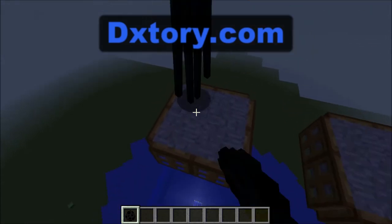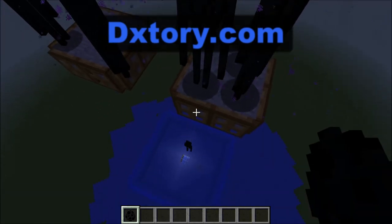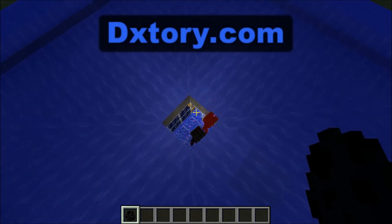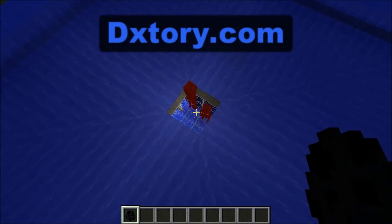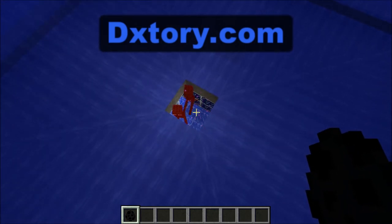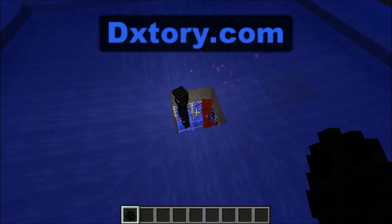To show a quick example, I put some Endermen on two spawning pads. They walk off and fall into this collection tray of flowing water that leads them down here. As you can see, they're being damaged but they can't teleport away, so they keep taking damage until they die.